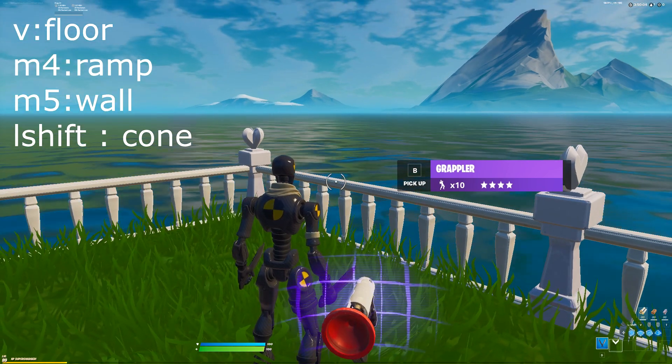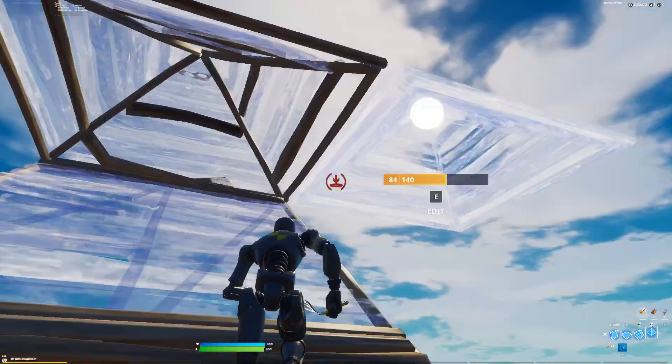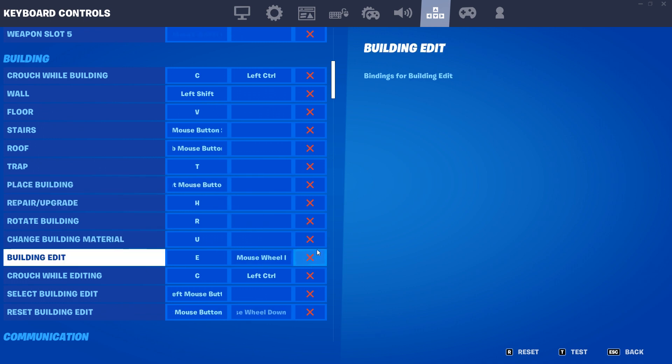The biggest change to building we're going to make is placing builds with right click. This helps you split up the load of clicking to place builds and editing between both fingers, instead of having it all on one. It also gives you a slight advantage with turbo building. This wasn't very difficult to learn — I had it down within the first day or two.